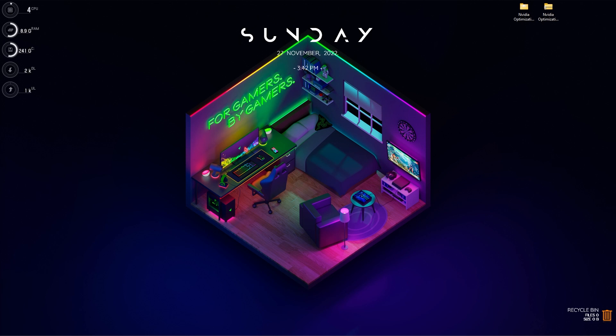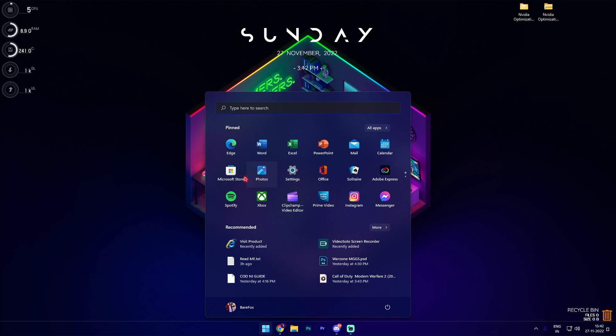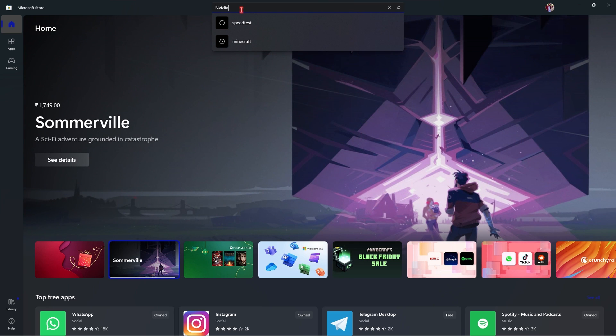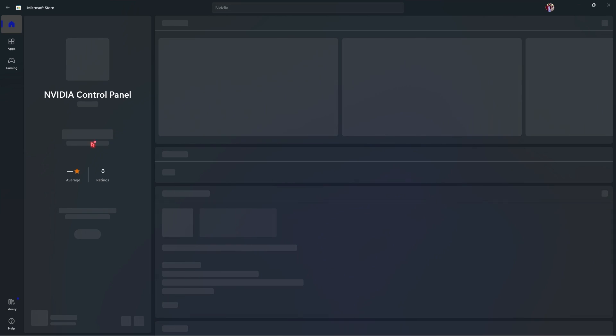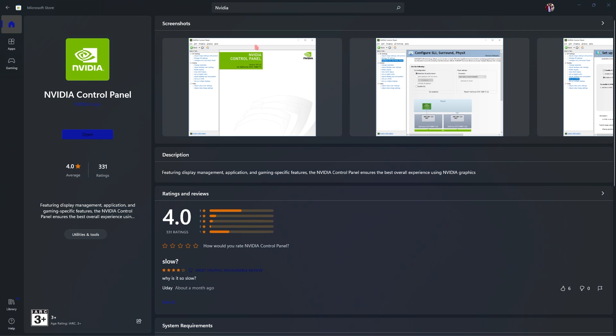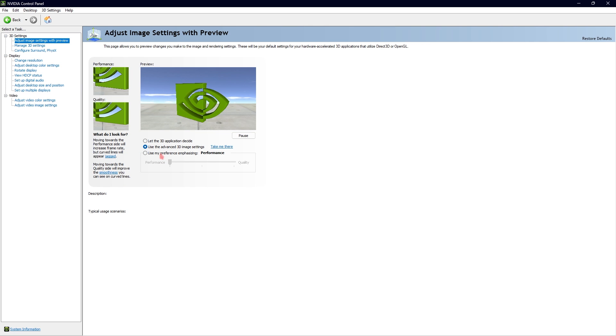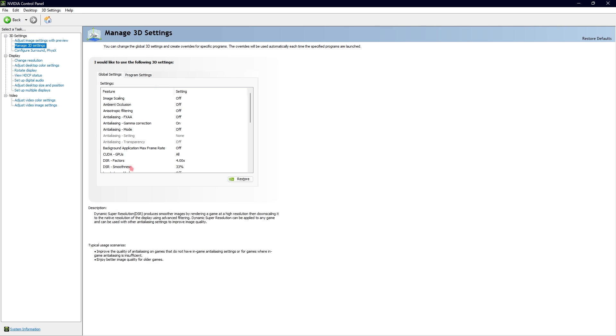Step number five is NVIDIA Control Panel settings. To open it, right-click on your desktop, go to Show More Options, and open NVIDIA Control Panel. If you don't see it there, open the Microsoft Store, search for NVIDIA Control Panel, and install it. Once open, go to Adjust Image Settings with Preview, select Use the Advanced 3D Image Settings, then go into Manage 3D Settings and copy all of the settings shown.